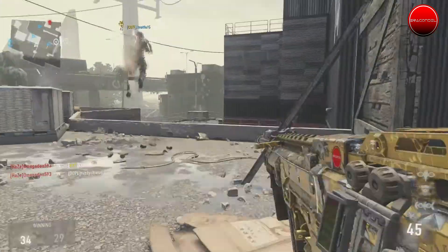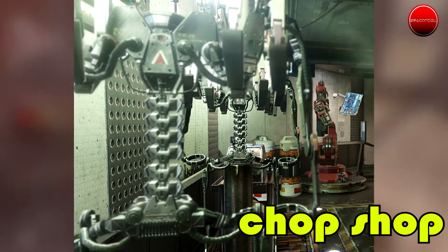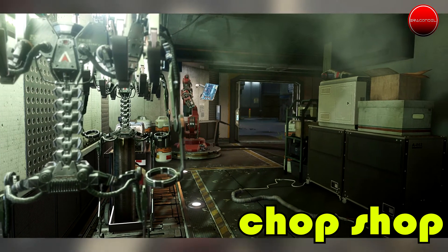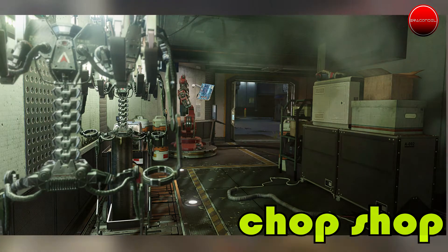The last multiplayer map is Chop Shop. Its description says: Think fast as you make your way through the black market exoskeleton industrial complex and engage in fast-paced shootouts in this medium-sized symmetrical map. Activate the map-based score streak to take control of an advanced propulsion turret that radiates a deadly microwave EMP to help lock down key areas. This map looks like it's gonna have a lot of movement and intense combat — you have to think fast. It also looks similar to the Exo Zombies map from the first DLC.